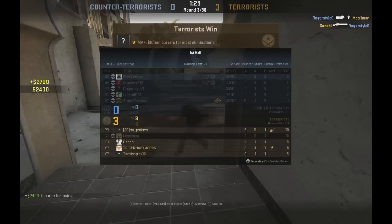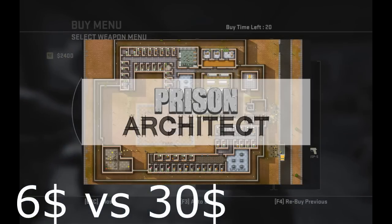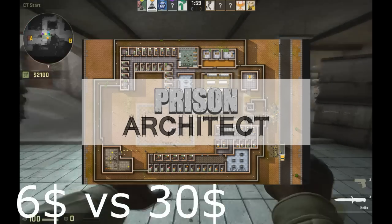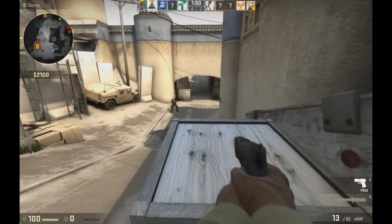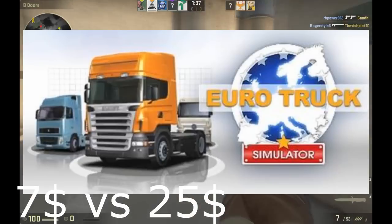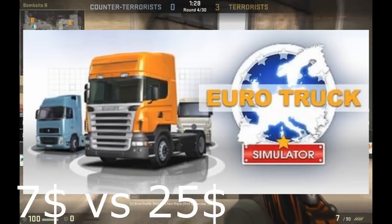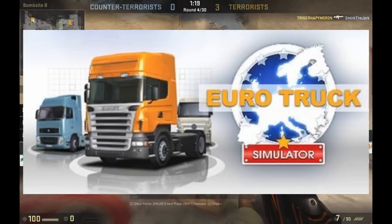Next is Prison Architect, a 2D management game where you design and manage a prison — kind of like The Sims but 2D. I won't be recording it but it'll be fun. It was $6 versus $30, one of the biggest price drops in the whole sale. Then there's Euro Truck Simulator — my friend egged me into it even though I said you shouldn't really buy it in a steam sale. It's exactly what it sounds like: you drive a truck. Worth the $7 versus $25 asking price.